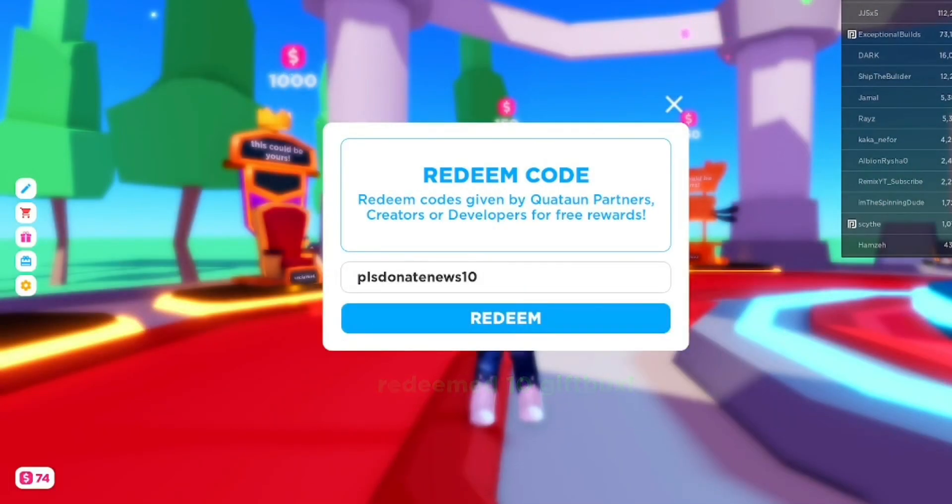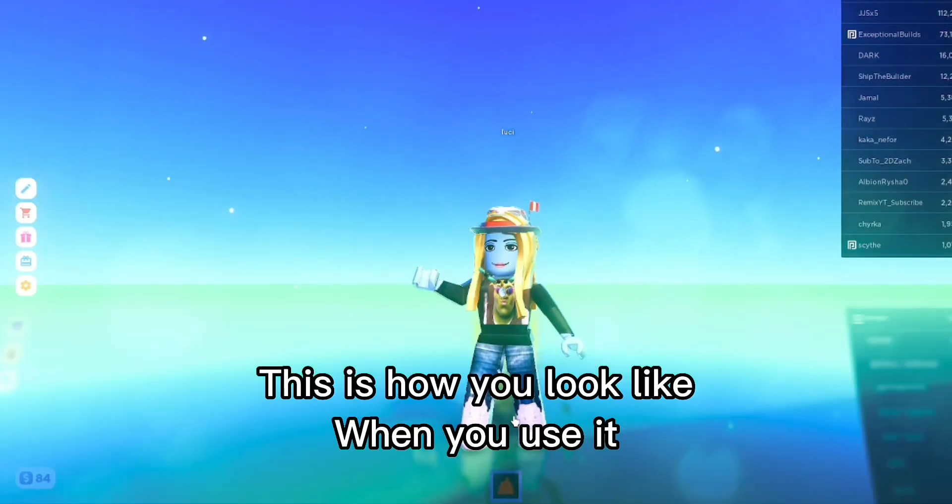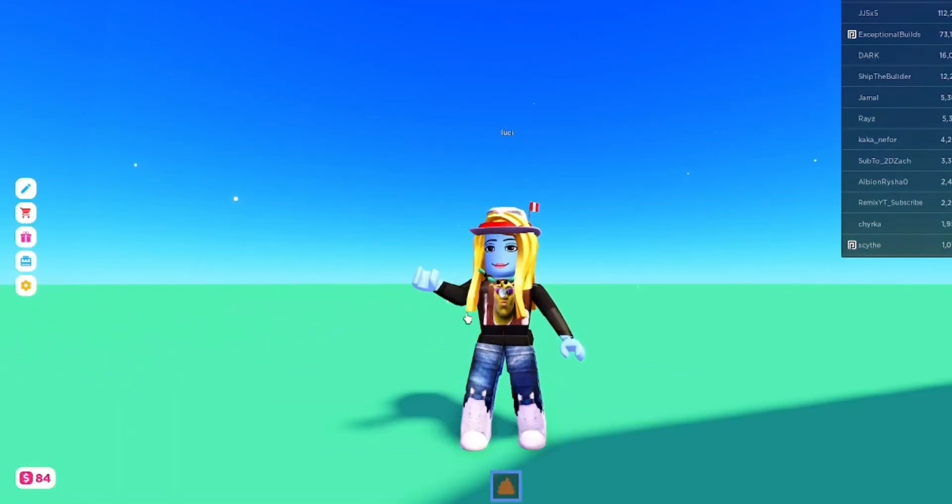The next code is pullsdonutnews10 for 10 gift bucks. The next one is stake15 for 15 bucks, and a one-time use of a poop item. This is how you look when you use it.